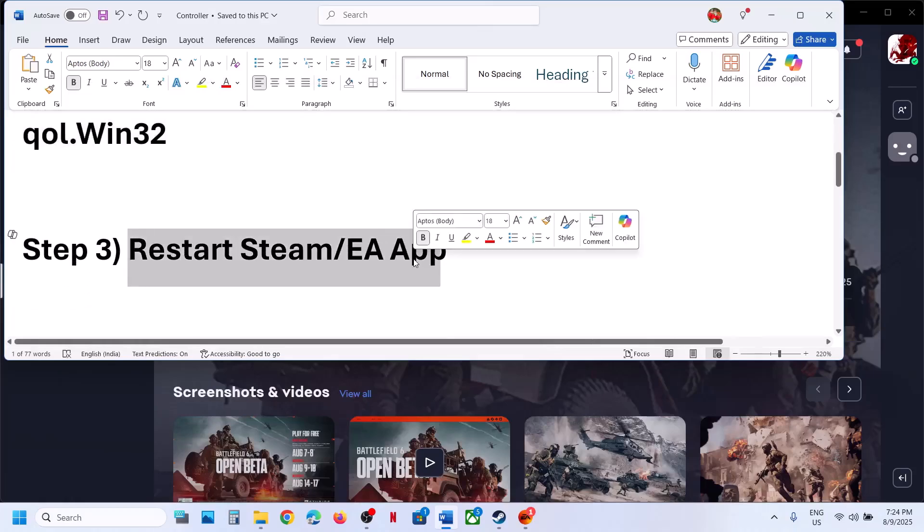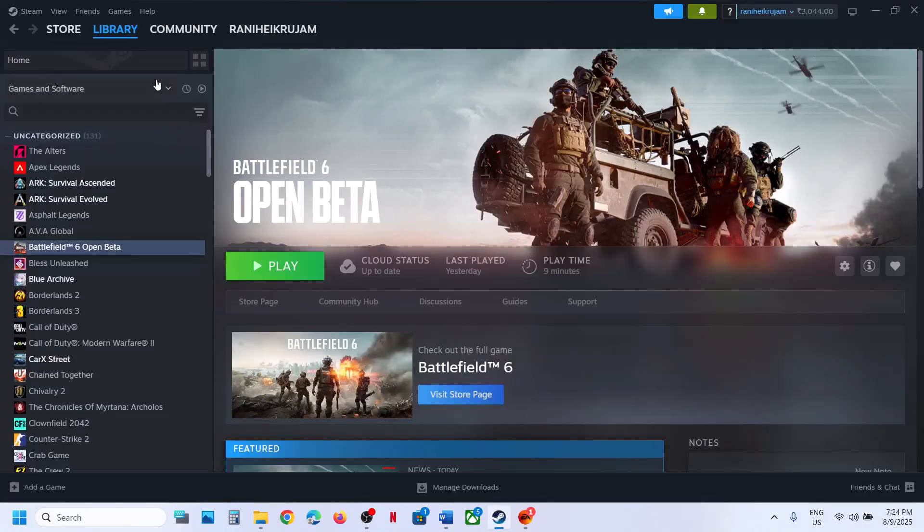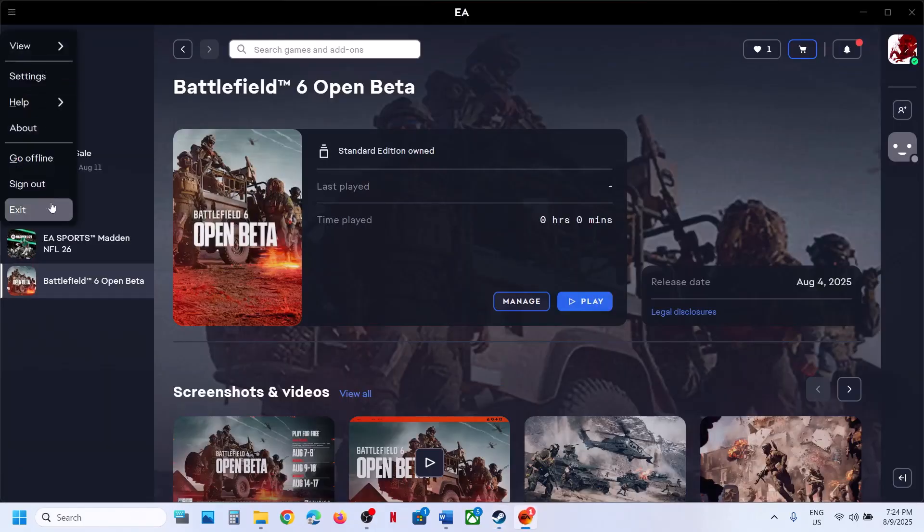The next step is to restart Steam or the EA app. Go to Steam, exit it, relaunch Steam and then check. If you have the EA app, exit it, then relaunch the EA app and relaunch the game.